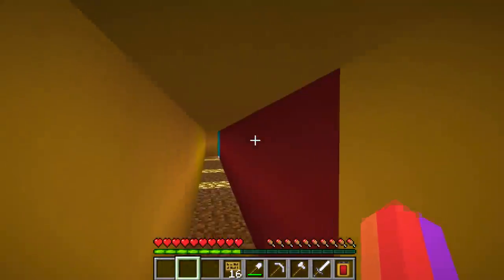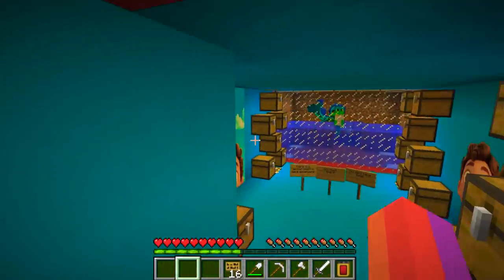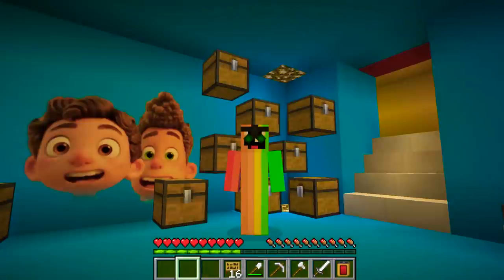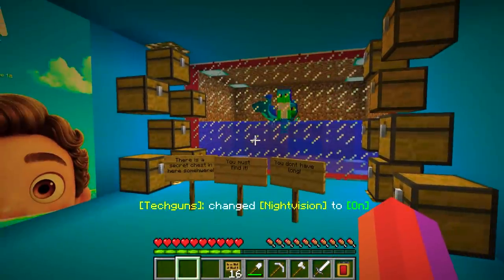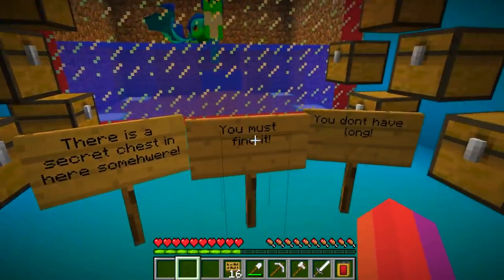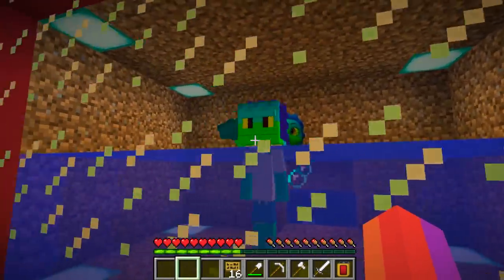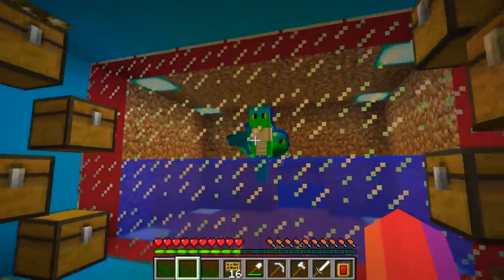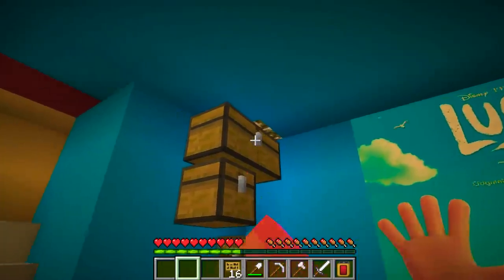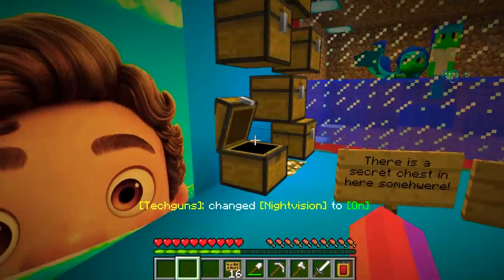Open up - oh my god, this is the Alberto one! Alberto Scorfano. Wait, actually this is Luca Paguro. Let me double check - yes, Luca Paguro, that's his name. The night vision helps here. Luca and Alberto Scorfano, two cool dudes. It says: there's a secret just in here somewhere, you must find it, you don't have long. Luca is over here swimming - he looks like a pretty evil sea monster but he's actually a cute cool dude. I'm guessing there's a secret chest here.